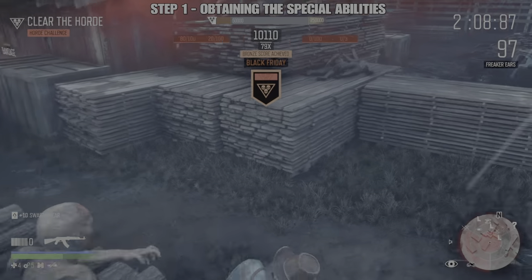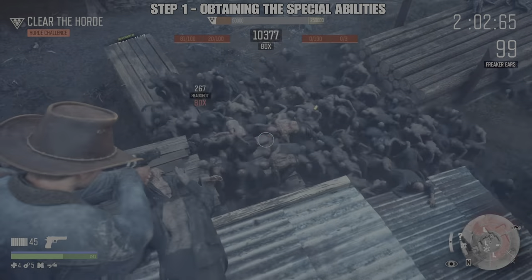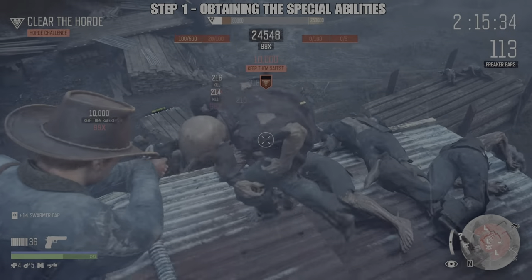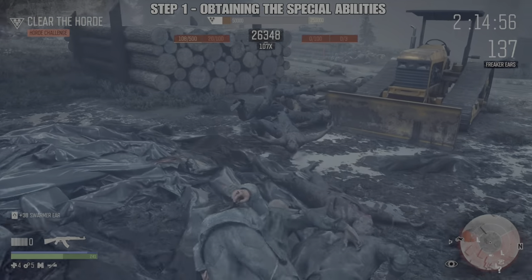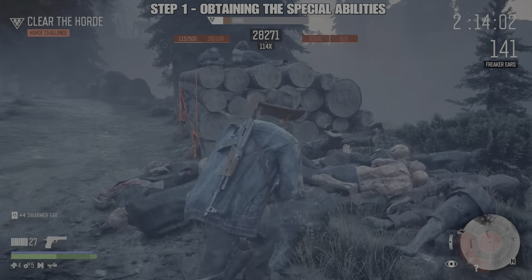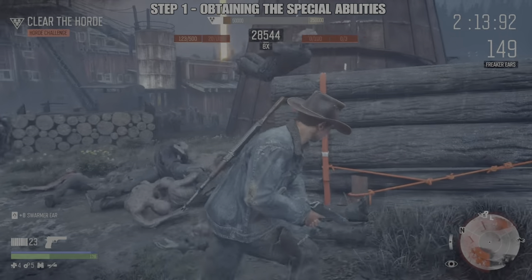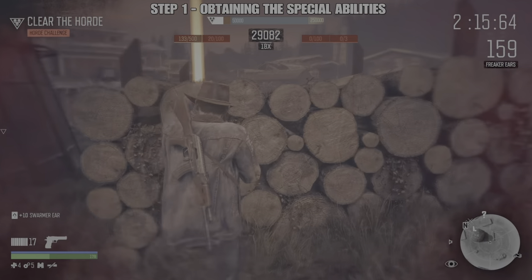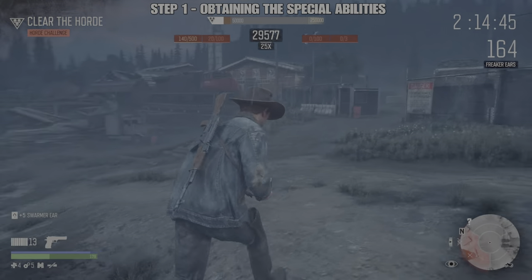There are quite a number of advantages to starting the challenge this way. For one, you are under no pressure because there is no multiplier to worry about at this point. All you have to focus on is shooting the freakers, making sure you don't take too much damage, and ideally taking them out at close range. That way you will get more bullet penetration and you will automatically pick up the freakers right there. This area is basically one of my robot lines — a run route I can do constantly without having to give too much thought to, with only minor adjustments depending on where the hordes are coming from.